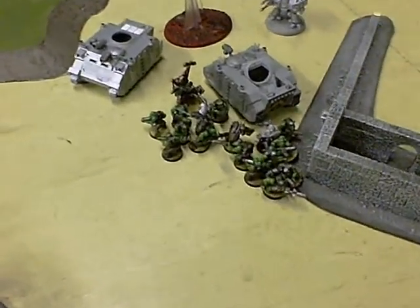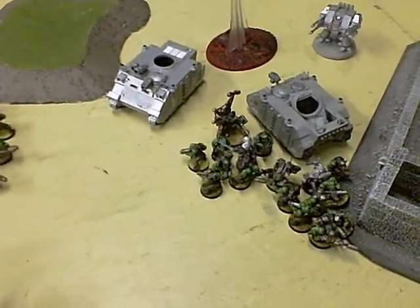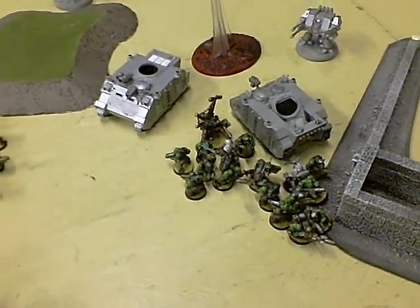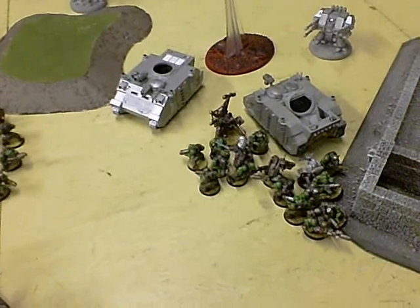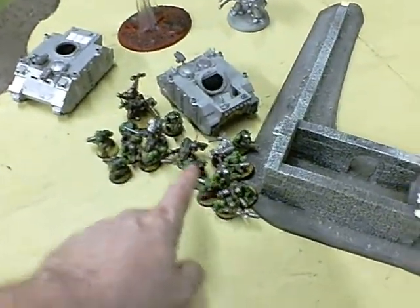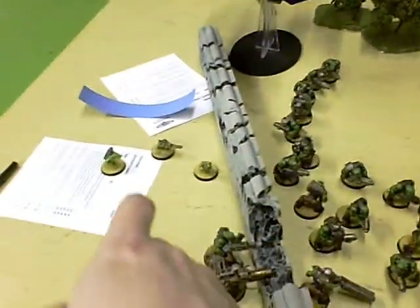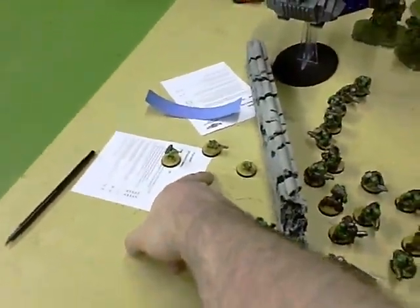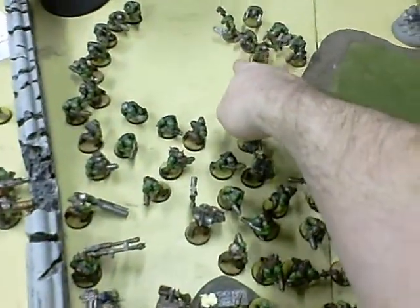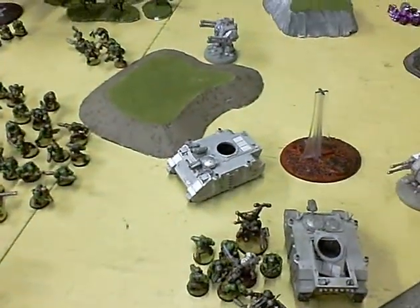Middle of turn four — I've only rolled for reserves twice so turns two and three. Over here these guys shot and assaulted; I killed the librarian with the power fist, with a couple of assassins left. Over here he shot the crap out of these guys, but I made my leadership roll. I killed Codiez with the power fist over here, so going into my turn four with reserves coming on.